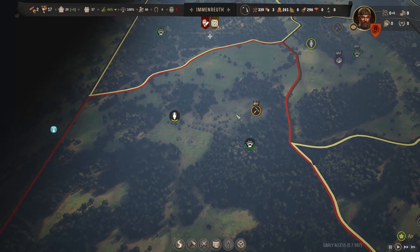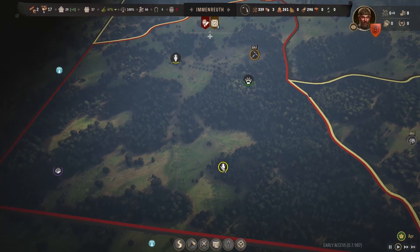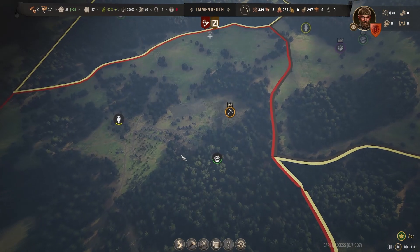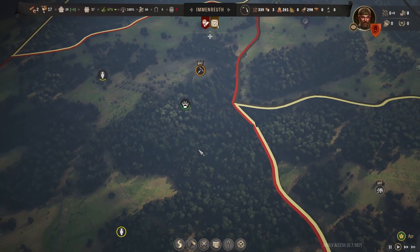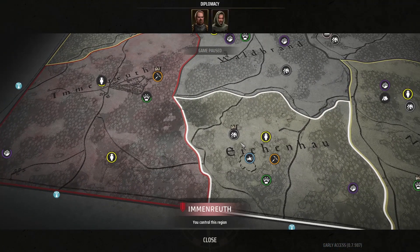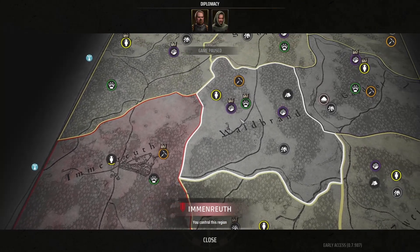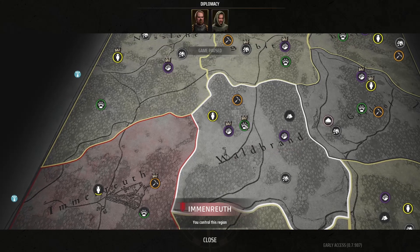In one aspect we got pretty unlucky with the starting region, just because the berries are far and we've had to expand pretty far to get the resources we needed. However, I think it's also lucky in the sense that we got this rich iron deposit. And not only that, but when you look at the next region over, we have a rich stone deposit, as well as a shoal of fish. And up here we have a rich wild berry deposit and a rich wild animal deposit.